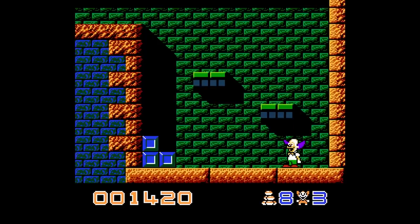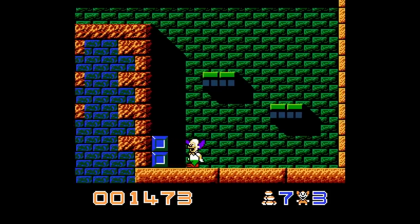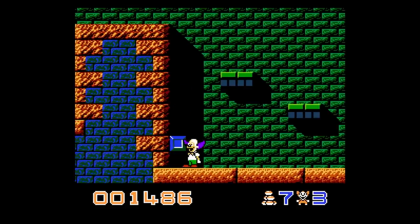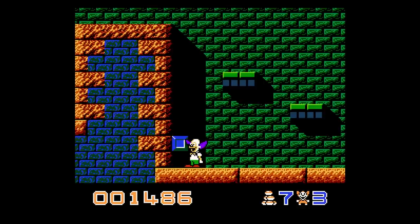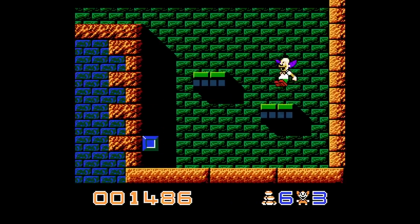Along the way we get points. There are enemies to kill - we can kill them with what I just threw, which was a custard pie. Down at the bottom we have our lives - we have three lives as Krusty - and we have eight pies. We can also kick blocks like this, and these give us extra points. We're picking up random items.